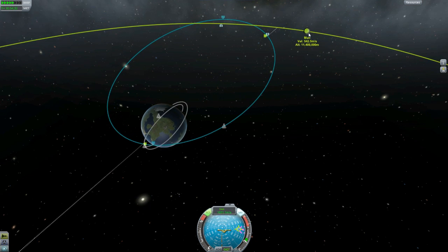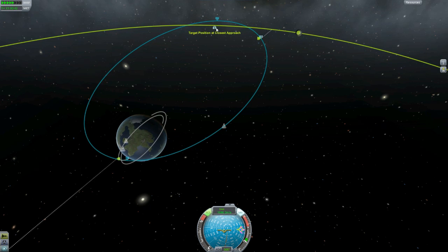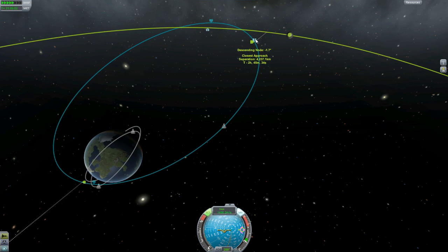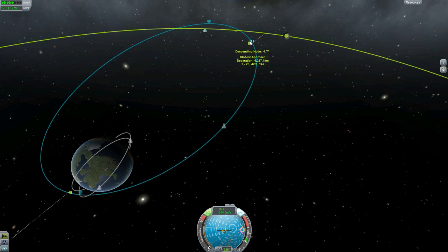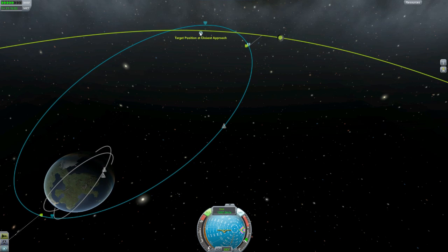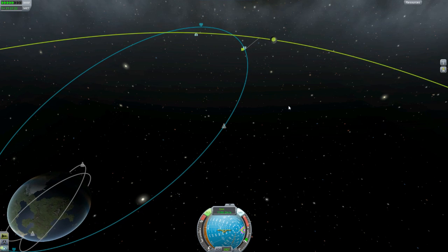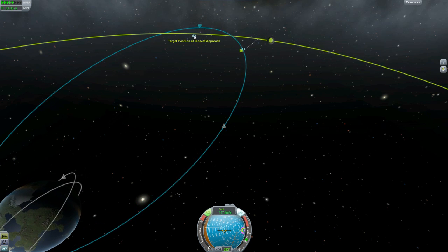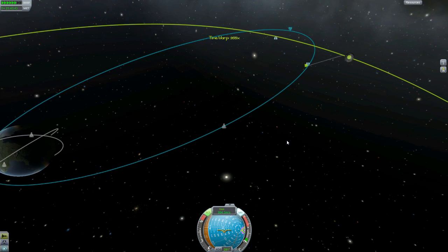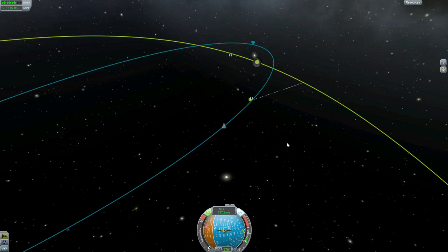Okay. So I assume target position — this is our target. That's where it'll be when we get here, maybe? Closest approach. I think these two, because they're the same symbol just one's upside down, I think we're supposed to match them up. But I think I probably didn't do it right. I think they're supposed to meet or something like that, because that's kind of what the little graphic looks like. Let's go even faster — oh, a thousand times. Let's see if we can get caught by this moon.